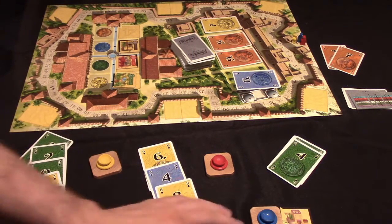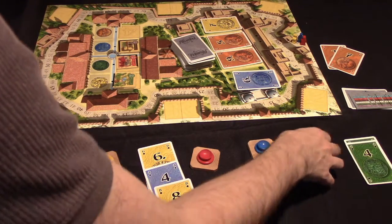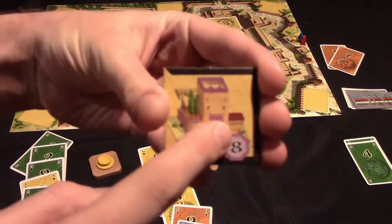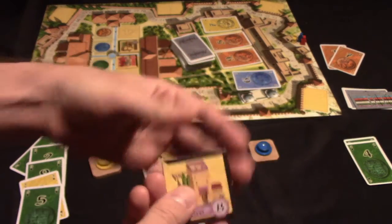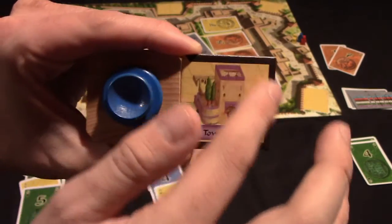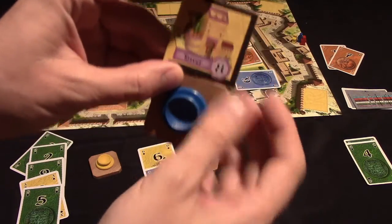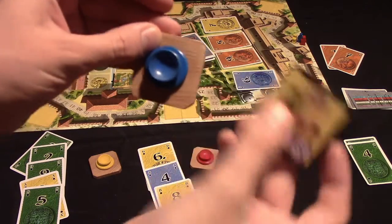As for tile placement, each player starts with a fountain as the center of their garden. Any tile placed must have a route traceable all the way back to the fountain. For example, with a tile surrounded by walls on three sides, there may be only one legal placement — placing it elsewhere would break the route back to the fountain.